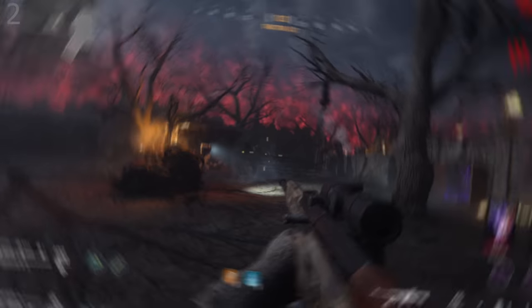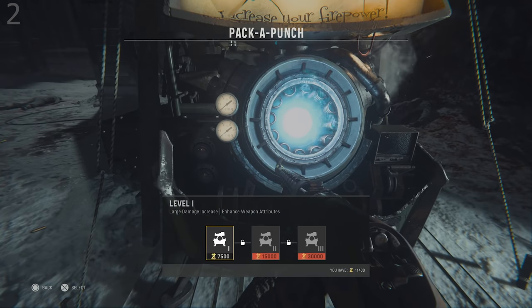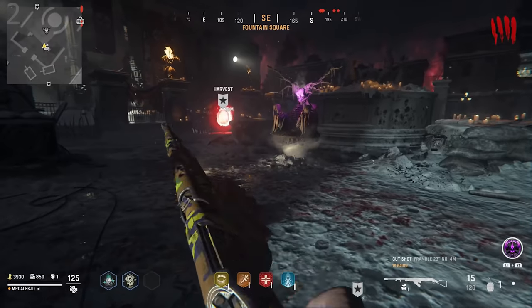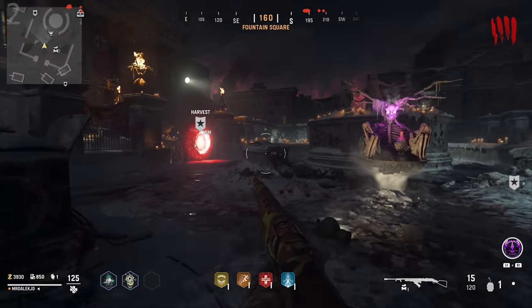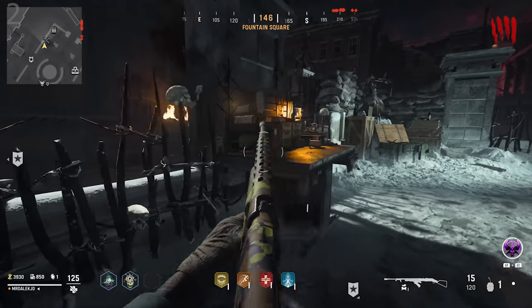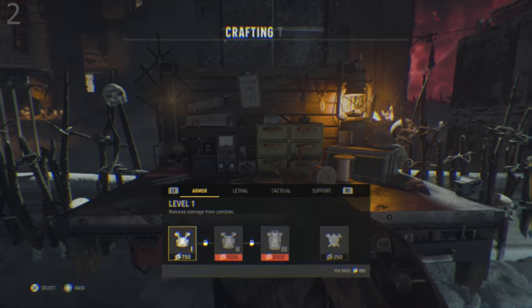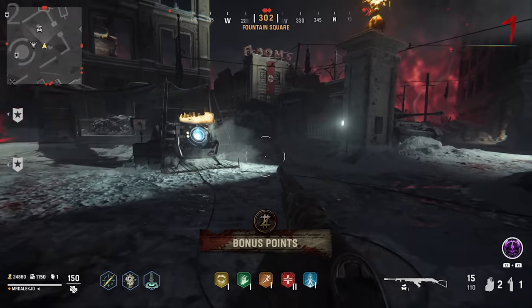The second tip is to work on Pack-a-Punching your loadout weapon as soon as possible so you can deal the most damage early on. Don't prioritize buying perks and their upgraded tiers — instead, focus all your points solely on getting that first Pack-a-Punch. Once you've managed that, prioritize getting points from each objective and saving them in order to upgrade your weapon to at least second tier Pack-a-Punch.